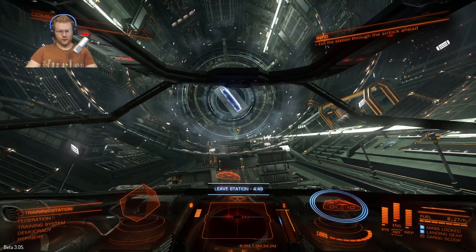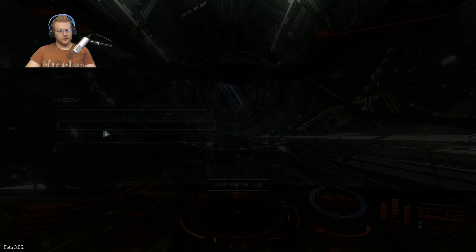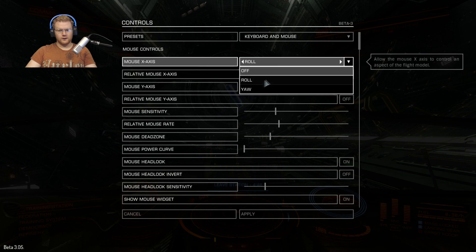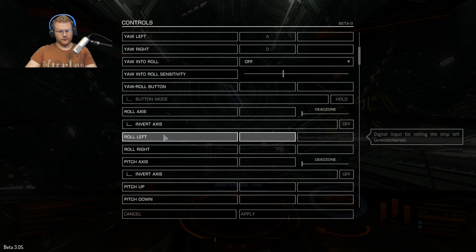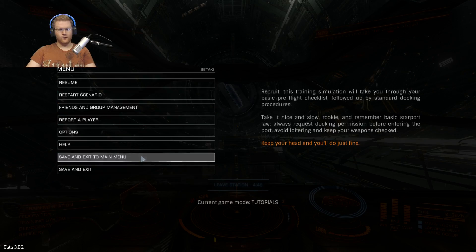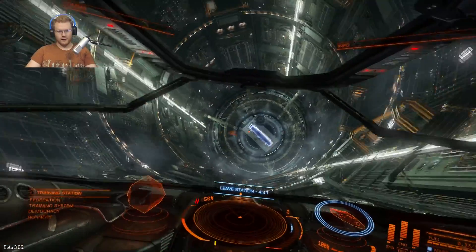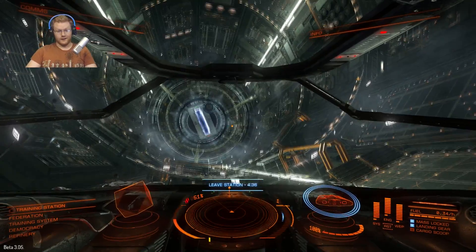How do you fix this? It's actually quite simple. We'll go ahead and level out here, go into our controls — hit escape, options, go to your controls. And then you're going to want to change your x-axis to yaw. And you want to add roll left to A and roll right to D. That's all you got to do to make this game way more playable. Now when I move my mouse, you can see I go left and right, and A and D is your roll. Why this isn't the default, I have no idea, but that's what it should be.